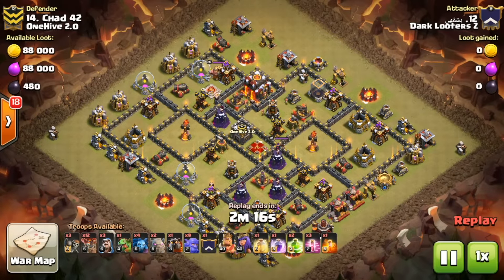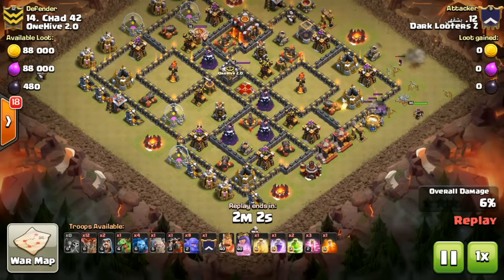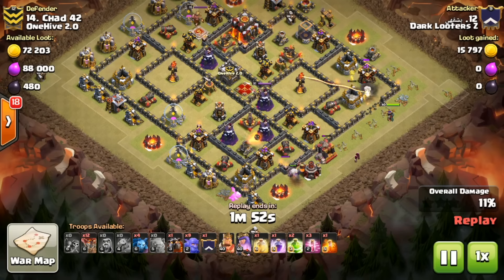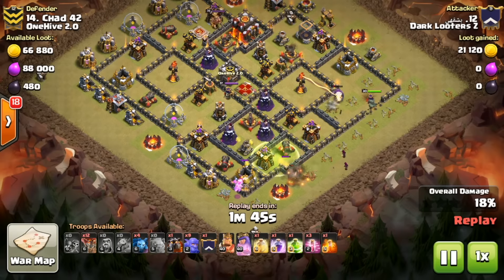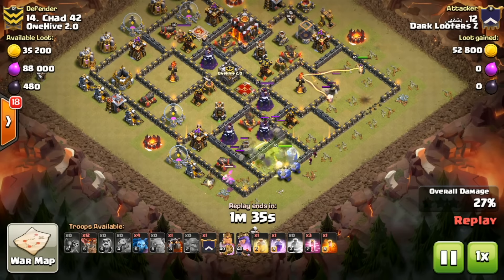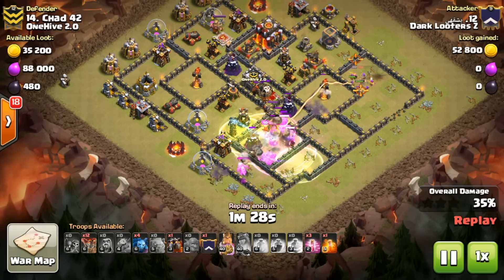Up next is Tamu, our number 12, coming in on their number 14, Chad. He's bringing a gobo lalo — pretty much his favorite attack right now. This was a cleanup attack; this base had been hit a couple of times before with slightly off execution, where the queen went into the kill squad and killed the lava hound. But this time it worked out — definitely kudos to the entire TH10 squad because this was a teamwork effort.